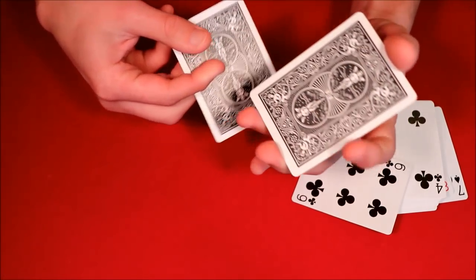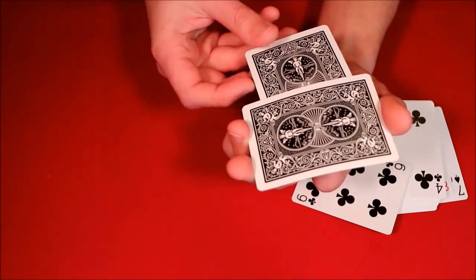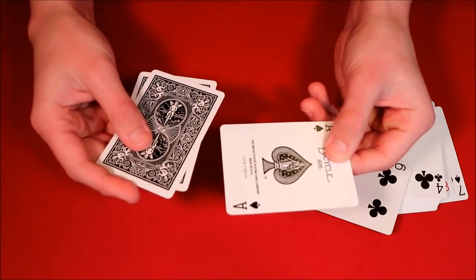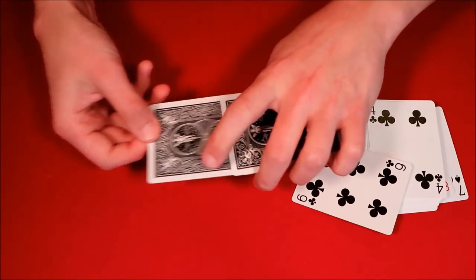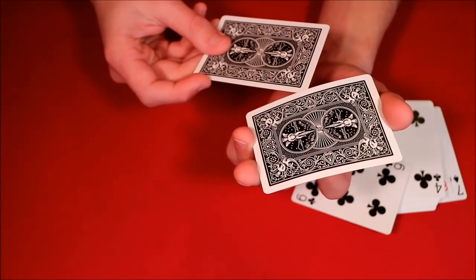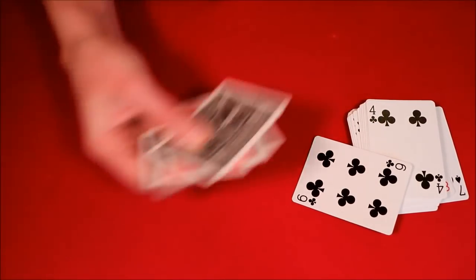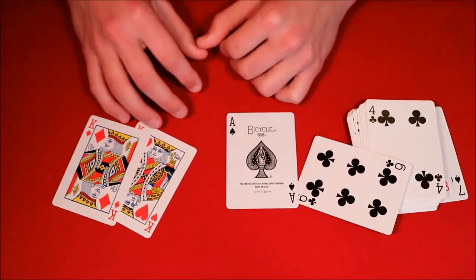You take the ace of spades and leave it face down in between the two red kings. Make sure you get it in between those two cards, and just like this — all you have to do is shake the cards a little bit and you'll see the ace of spades actually reverses itself. Then you can do something else with the same card: put the ace back in the middle between the two cards, shake the cards again, and the card actually changes color.